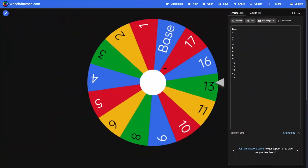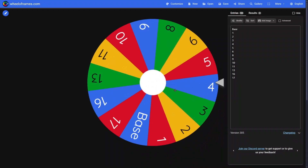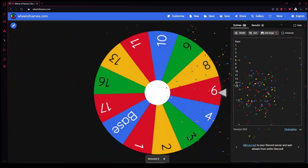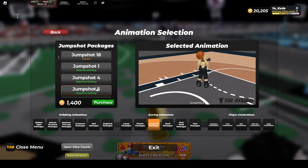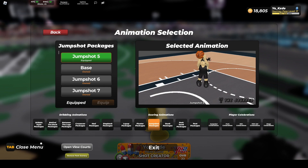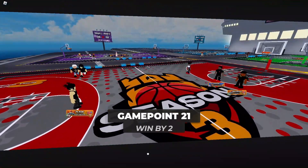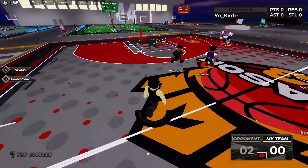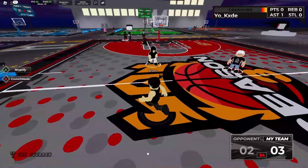Alright, so the last jump shot is going to be one of these — let's see which one. Jump shot 5. I think back in season 2 I actually did use this jump shot. I got to green one shot and win the game — that's all I got to do.